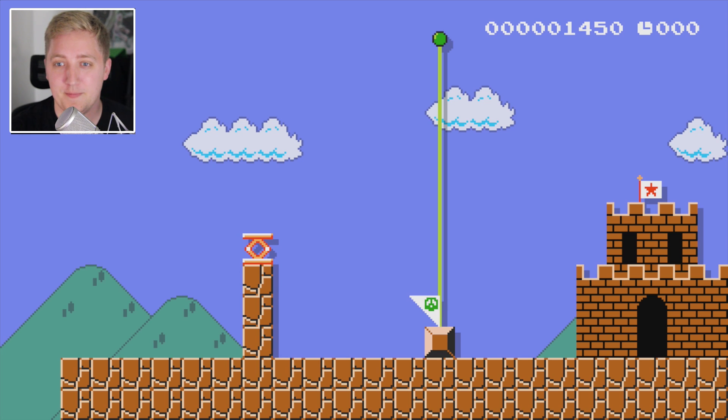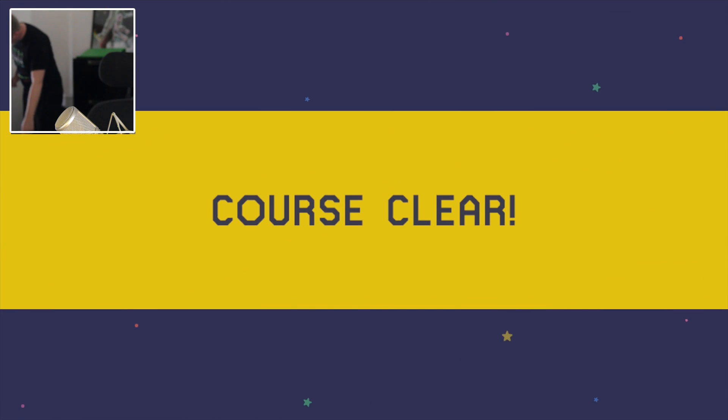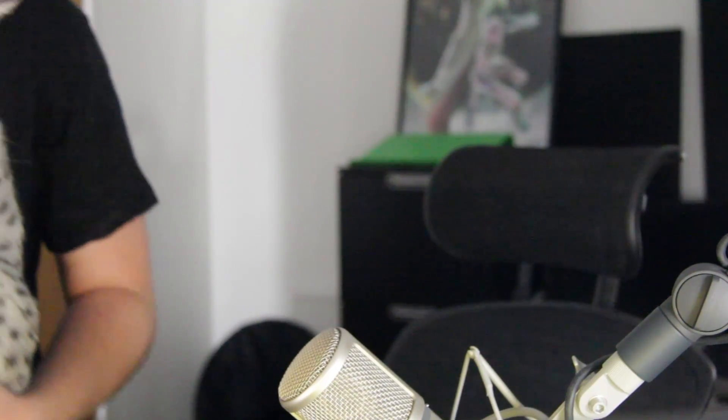Oh my God — do I hear cats? Do I hear little pooches? Come here, come say hello. This will probably be the best quality you will ever see these two in, but here is little Pascal. She is a rascal. She makes me look really tanned as well. Pascal, say hello to the mic. Oh, that purring! All right, you chill out there for a second, we're going to play some more Mario.